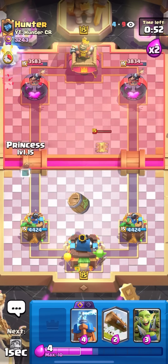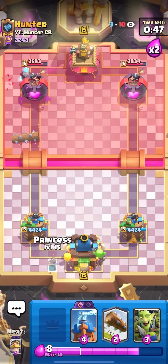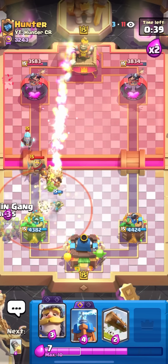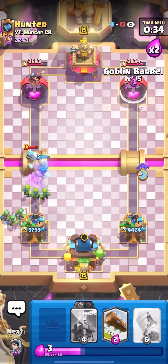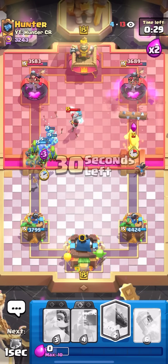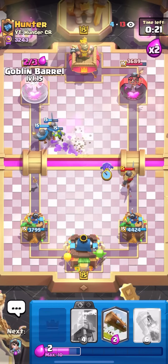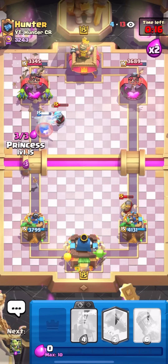I know Hunter will Rocket me right now because I don't have a Rocket and he's trying to catch up in damage — but he doesn't, which is kind of strange. I'll Princess in the middle and I might try to bait the Rocket. I'll Knight here — I knew he'd grab the Rocket eventually. I think I can pressure him now with E-Spirit, Barrel, Princess to bridge. I have another Knight Goblin Gang coming up. Goblin Gang on the left — this should be some good damage.